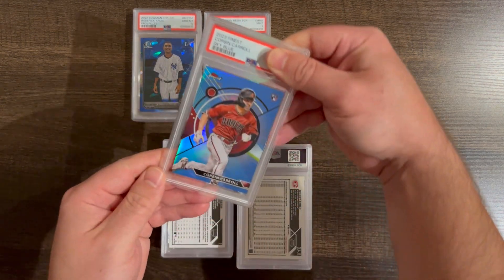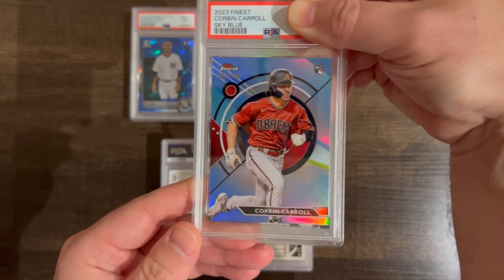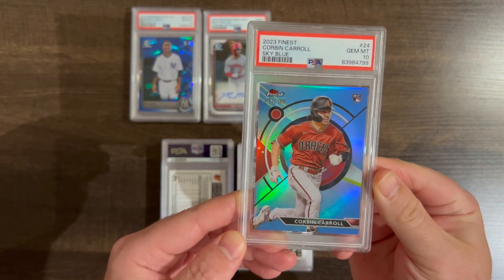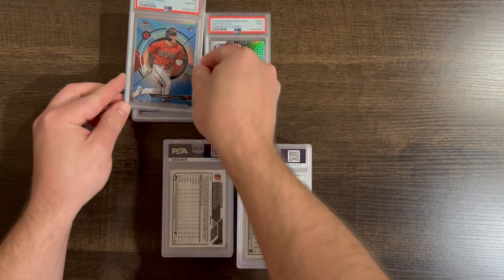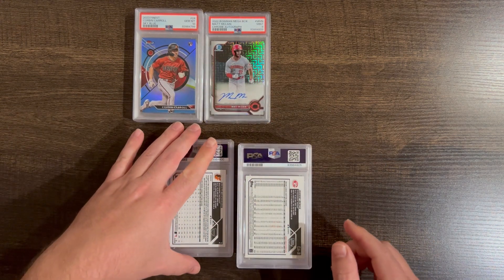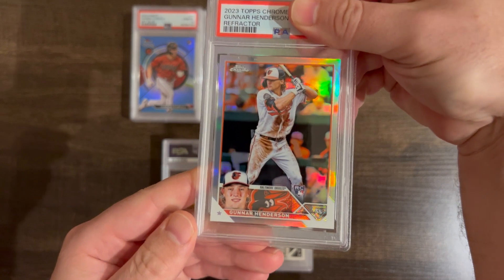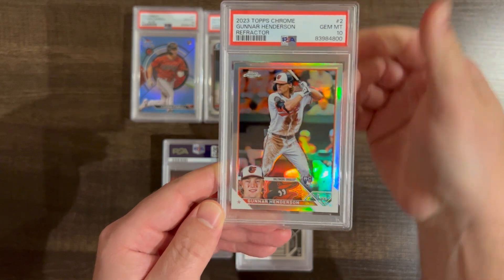Corbin Carroll, sky blue out of 300, out of 2023 Finest — Finest Rookie Sky Blue, Corbin Carroll. Then we've got a Gunnar refractor out of 2023 Topps Chrome. Got a 10.